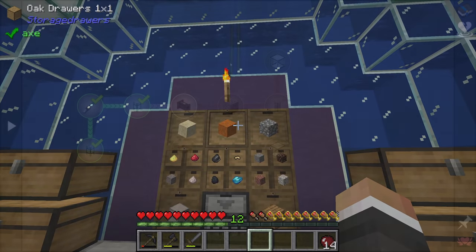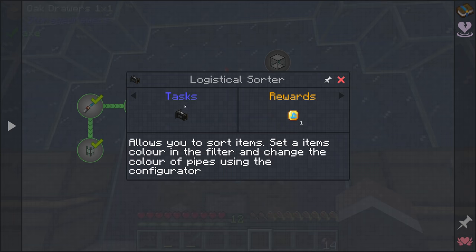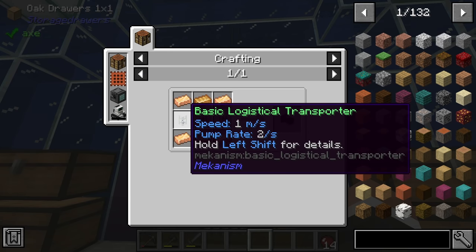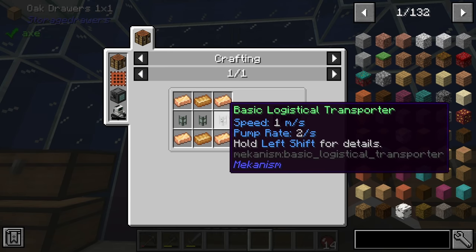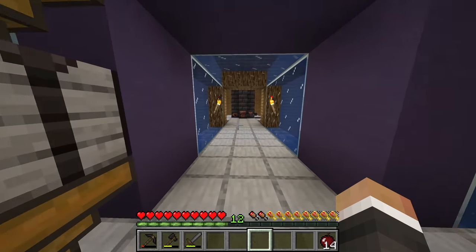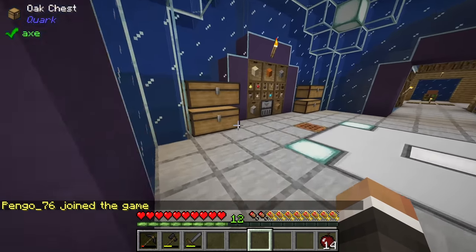The next quest along in basic automation is the logistical sorter. As the description says, it allows you to sort items, set an item color in the filter, and change the color of the pipes using the configurator. To make this we need three basic logistical transporters along with four bronze ingots and two constantan ingots.